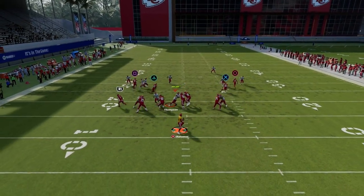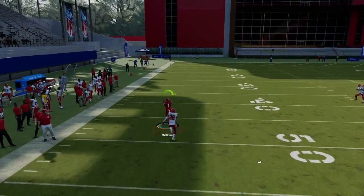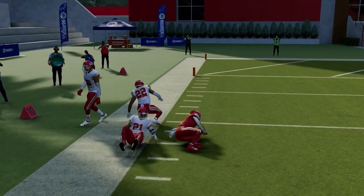What you're going to see here is that this running back, if they play you in man-to-man, it is going to be a touchdown every single time. Now, that's a safety at the linebacker position.